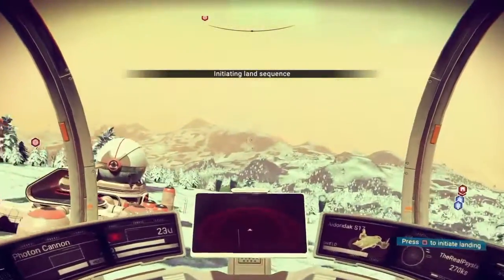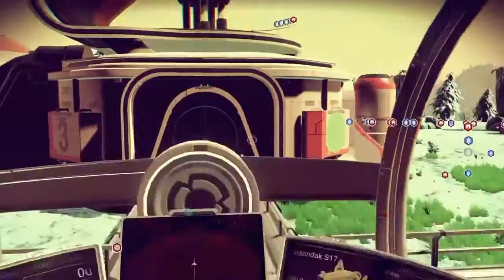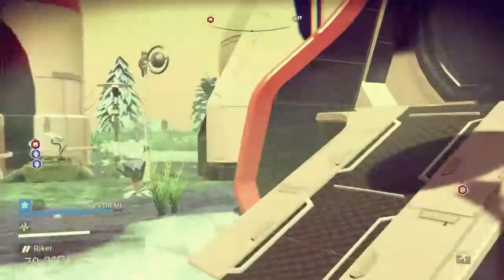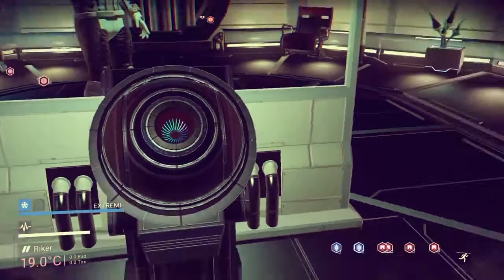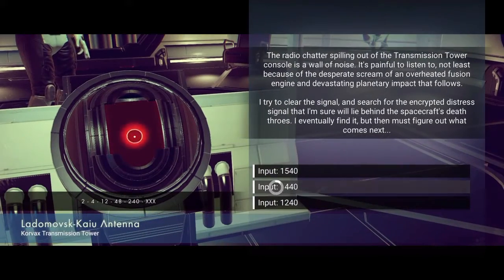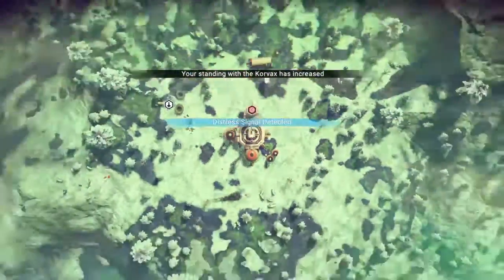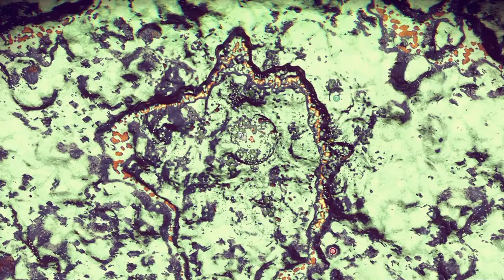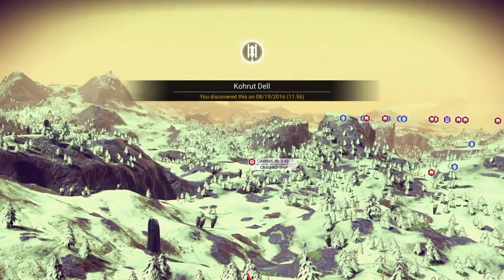Whether finding them through beacons or spotting from the air, locate your transmission tower because you're looking for crashed ships. If you were wondering how to upgrade your inventory on your ship — save yourself some money and time. It's a lot quicker once you understand the method. Go in the building, solve the math problem, and find crash ships. In a Gek transmission tower, you can use the terminal over and over, up to 10 to 12 crash sites.